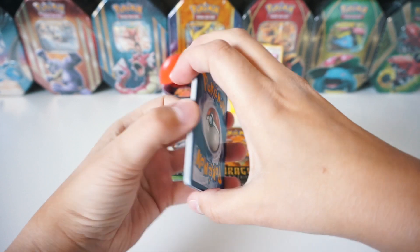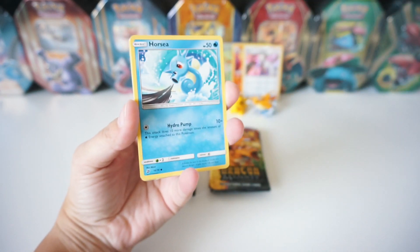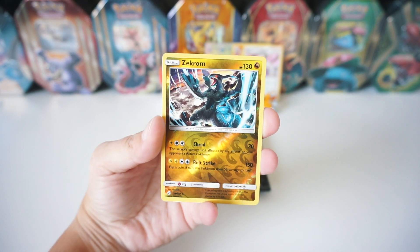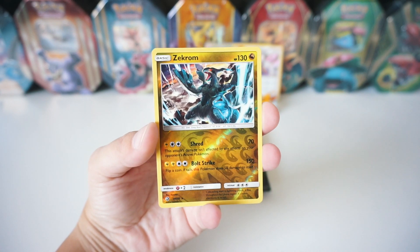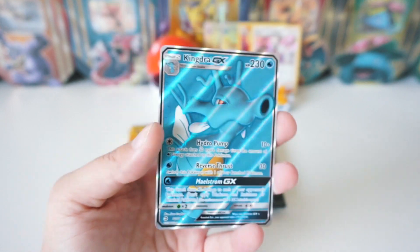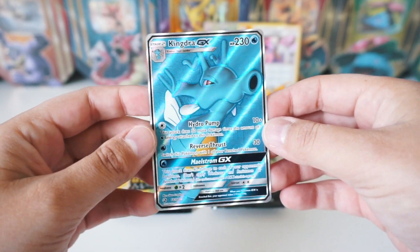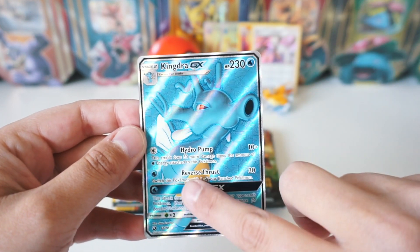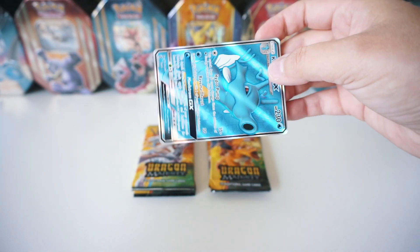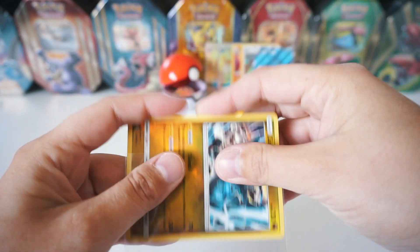We've got a Metal Energy, a Combusken, Shelgon, Drampa, a Kangaskhan, a Litten, Horsea, Darumaka, Corsola. The reverse is a Zekrom - that is a rare, so we'll definitely sleeve that up. And the rare is - oh my god, are you kidding me right now? Kingdra GX, full art! Check out this card. So epic. Full art Kingdra GX - I just always have to take a look at the texture, so sick. Let's go ahead and sleeve that up super carefully and throw it in the back. We'll also sleeve up our reverse rare Zekrom.